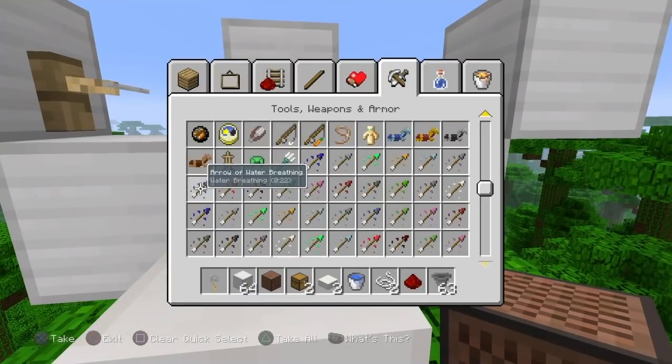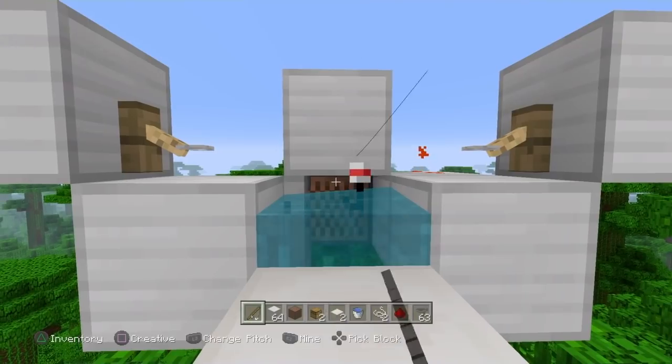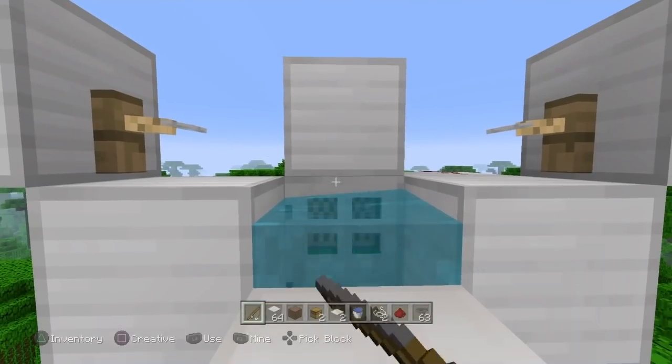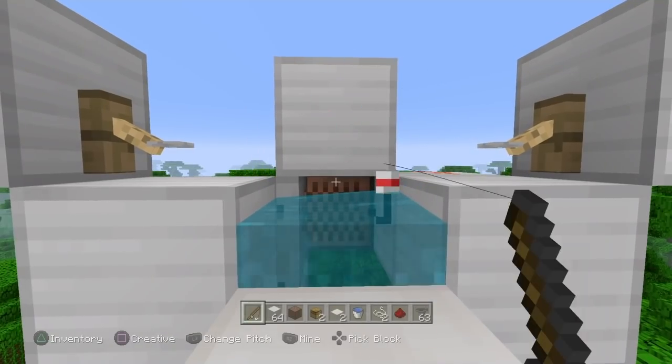Grab yourself a fishing rod and aim right to the top of the note block like this. Once you catch something — which should happen in just a second — it's important that when you're standing you stand towards the back of the slab. If you stand too close to the front it could get into a loop where it's constantly casting. If you run into that issue just adjust where you're aiming on your note block. As you can see it worked — that is the completed design.